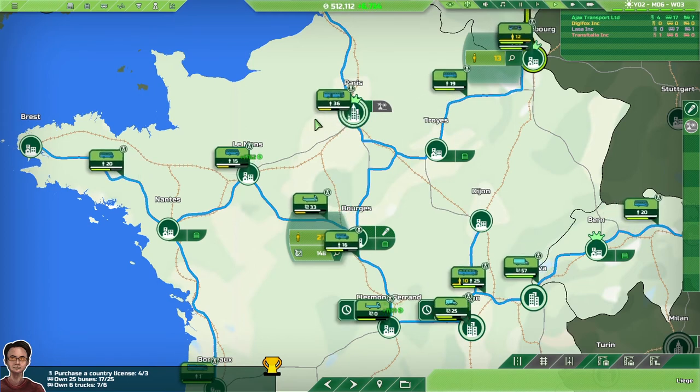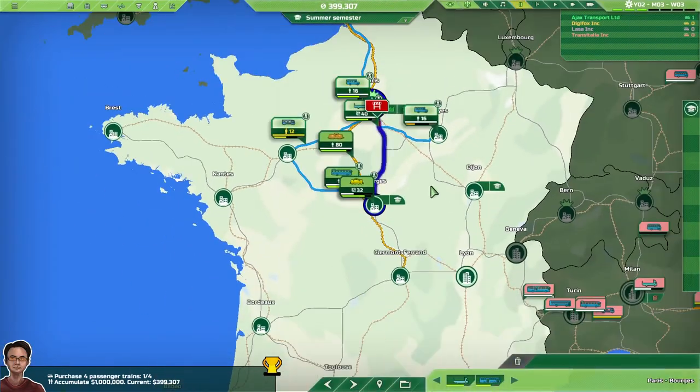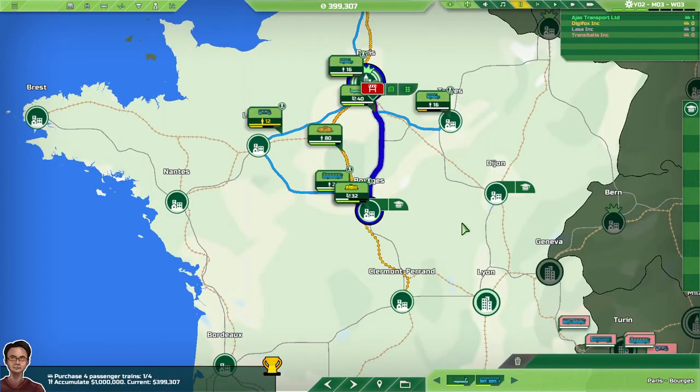Let's move on to another map to look at some features we've not explored before in Transport Inc. This is chapter 6, which you haven't seen me play before — I've only just got into it. We're doing rail and everything; it's really quite exciting. A couple of things I want to highlight here first.